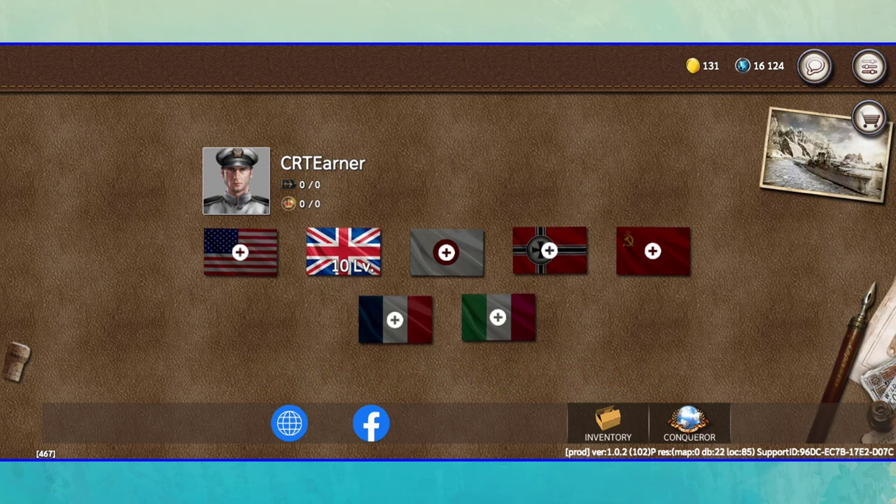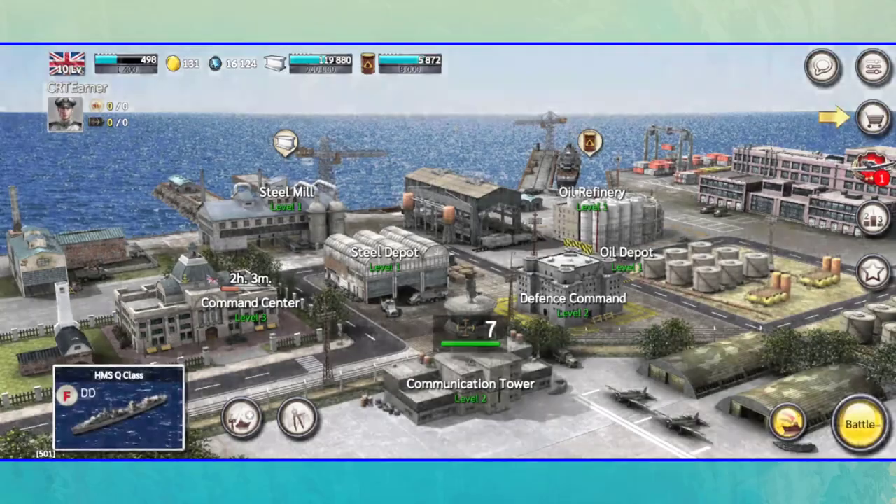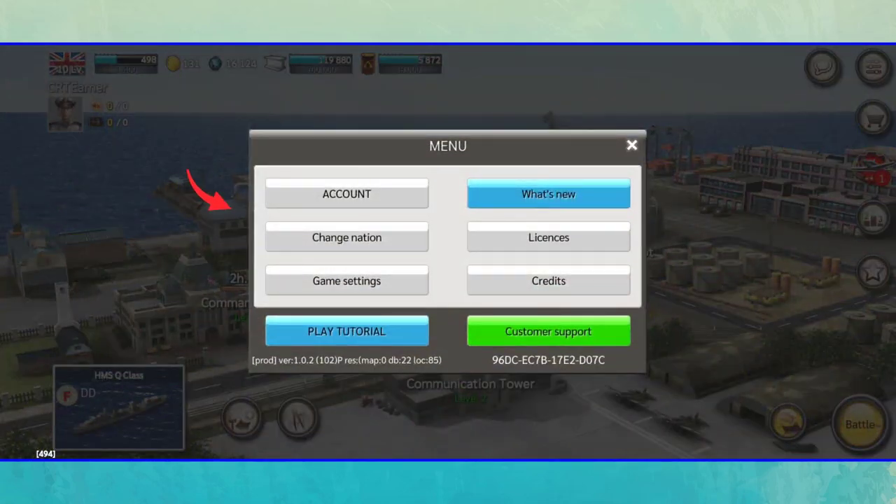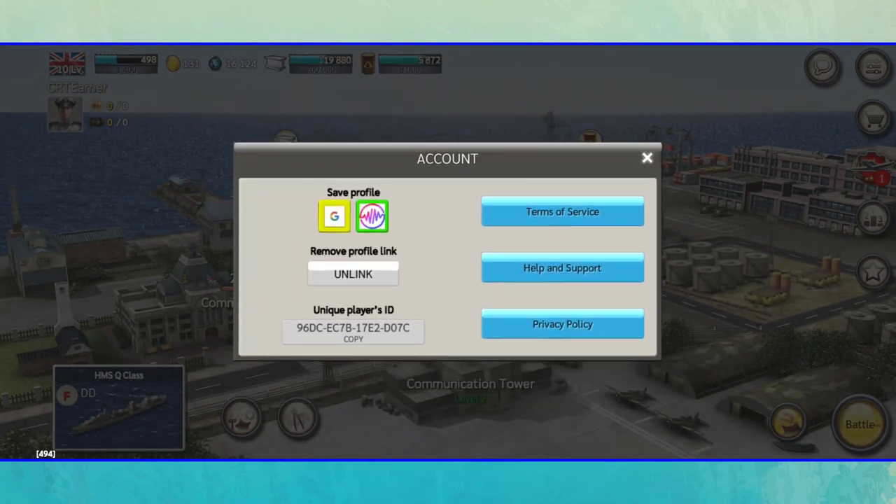After downloading the game, at the first launch, you must select one of the available nations. Then you must complete the tutorial. After finishing the tutorial, I recommend you to first connect your Gmail account to this game. To do this, click on this button, then click on the account button. Here you can connect your Gmail account to the game.